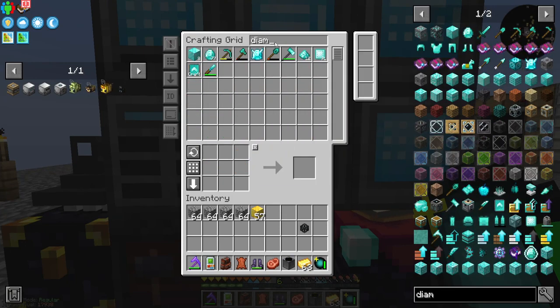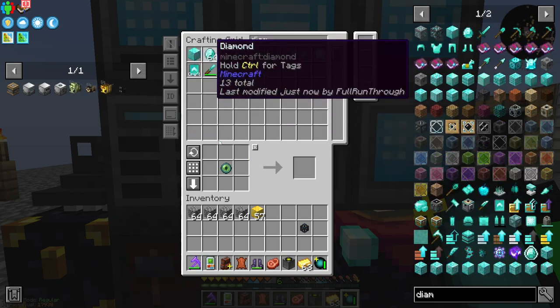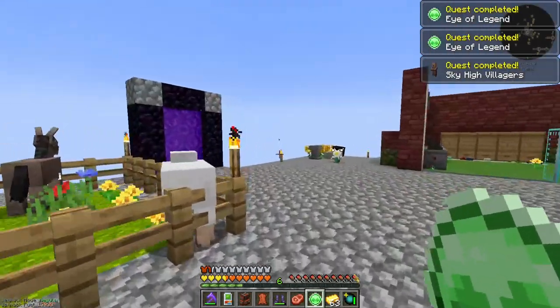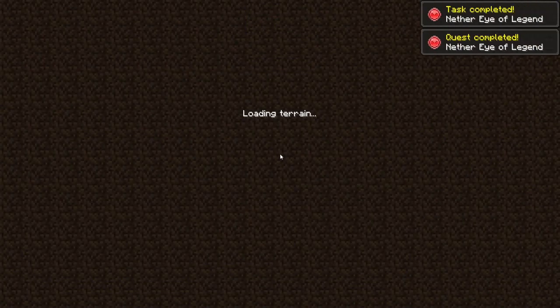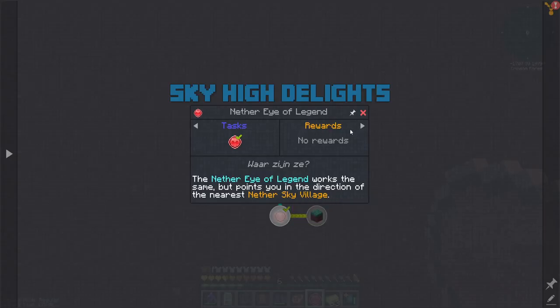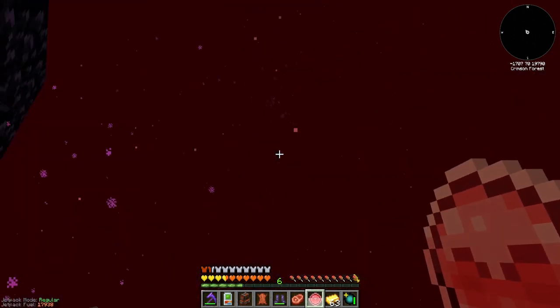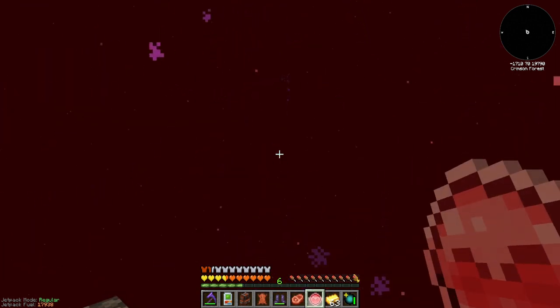I ran out at the end of last episode. Eye of Ender — let me grab one of those and some diamond. One, two, three, four — gets me an Eye of Legend. And then that Eye of Legend can help me find Sky Villagers — I'm pretty sure that's one right there. But if I go into the nether, it'll tell me the direction of nether villages. So it looks like it's going that way, so I'm going to fly that way.